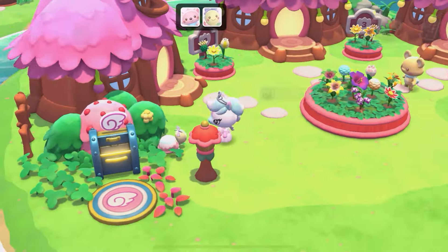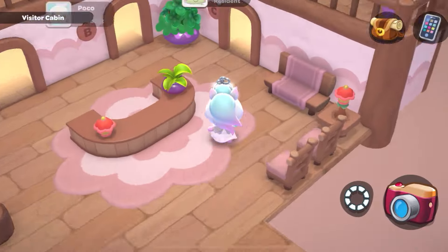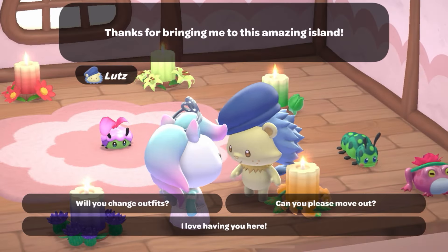If you have Marin or Lutz as visitors or as residents, you can go talk to them daily and they each will give you fertilizer for free.